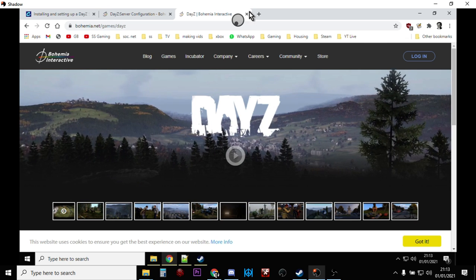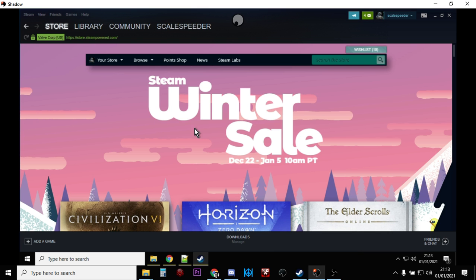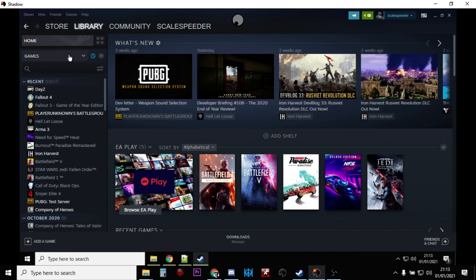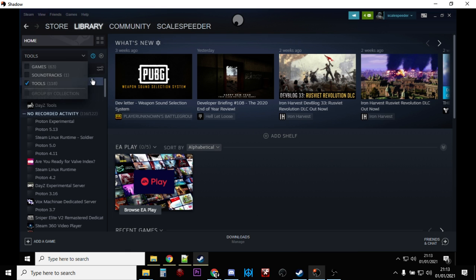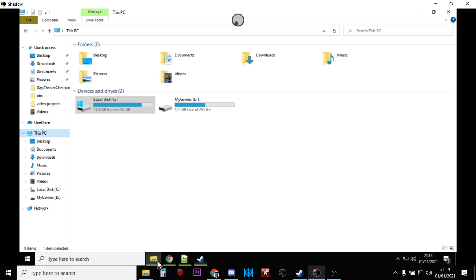So let's get started. Fire up Steam and go to your library. At the top where it says Games, change that to Tools, and you'll see DayZ Server. Since you already own DayZ you'll see it there — download it and it will install.